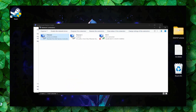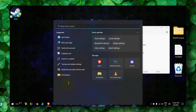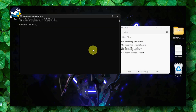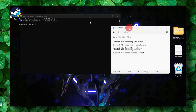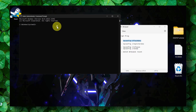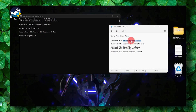Now let's move to the next method: flushing DNS. Type CMD in the search bar and run it as administrator. Click OK. We need to run the following commands — I'll leave all the commands in the description of this video. Enter the first command; you should see 'Successfully flushed DNS resolver cache.'